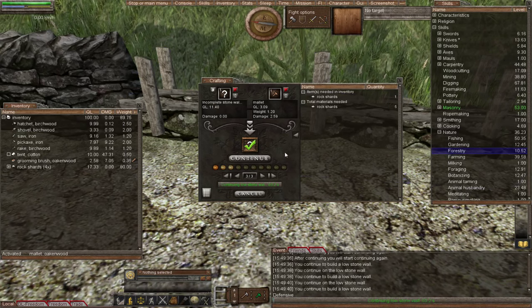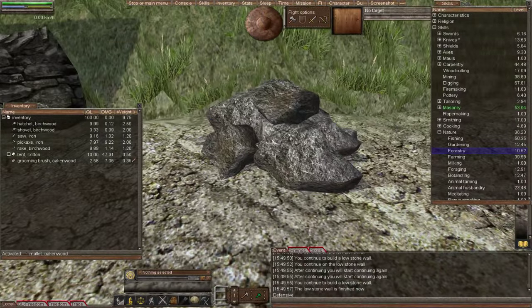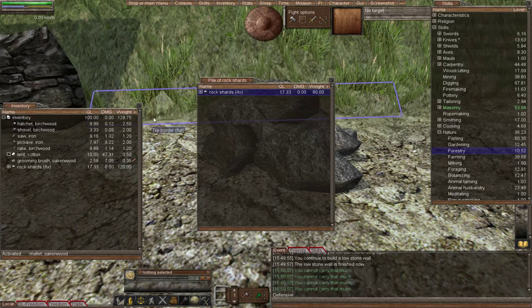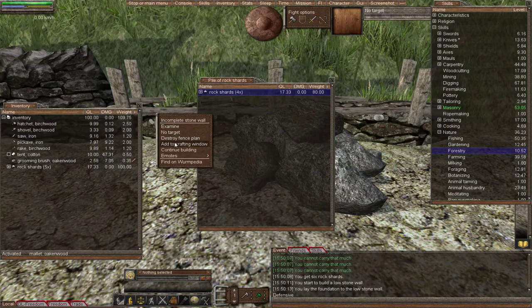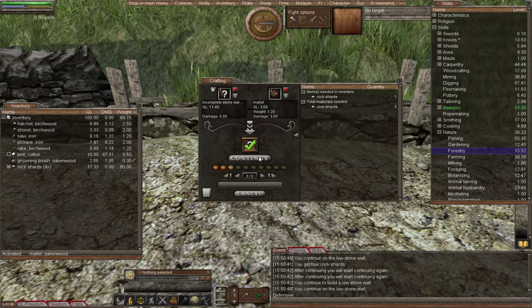I'll probably get this side of the wall done and then call it there, and then in part two I'll show you building one of the stone gates and explain about the design of the pen — it'll make more sense once I've got a wall up all the way around. It's a lovely skill because there's so little to it. You've got your cart, just load it up with rock shards and away you go, and you'll have a nice big pen to store all your animals. I'll be showing you something with this pen which you may not know — a definite pro tip — but I'll save that for part two.